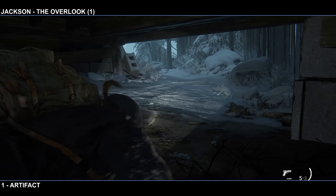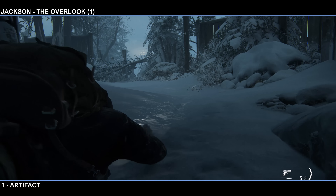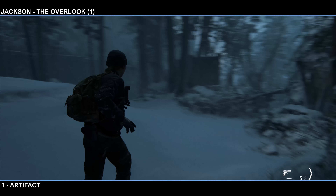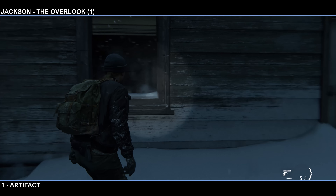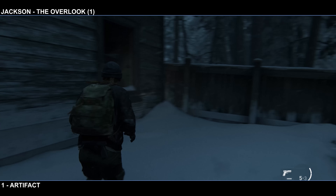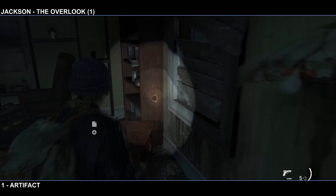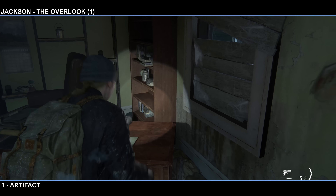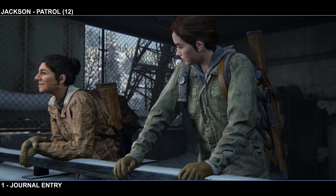Now we are going to head over to the Overlook and there's only one collectible. You're going to be crawling underneath a house, and once you get out the other side, we're actually going to circle back around and go back into the house in a new section. You can go through the first window here or just go directly into the second back one. Then you'll see the artifact. That is the one collectible in the Overlook.